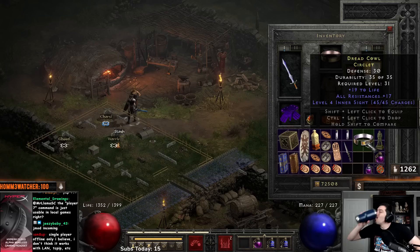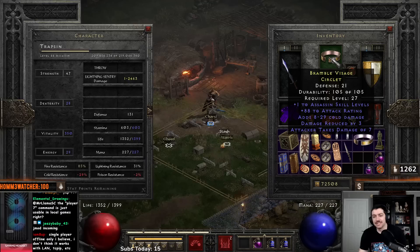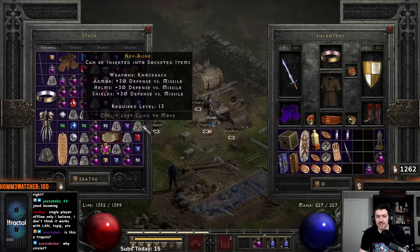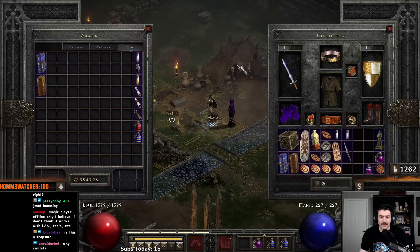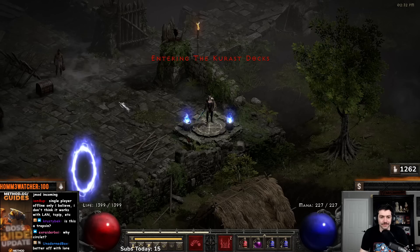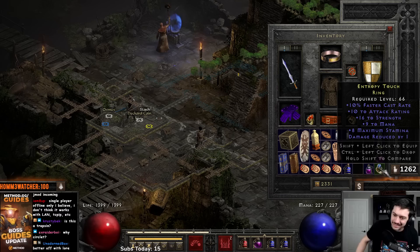The imbued circlet rolled 17 to all res — which is 68 resistances — plus 10 FCR, 16 to strength, 9 to mana. Unfortunately no straight res to really replace my current one. I don't always recommend using your imbue quest right when you get it. If you really want your character to go into the late game, you want to wait until higher level or use a Diadem. But ultimately I'm just doing this for the playthrough and this character isn't really going to get used much beyond that.